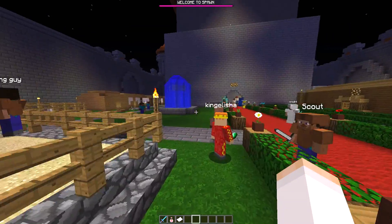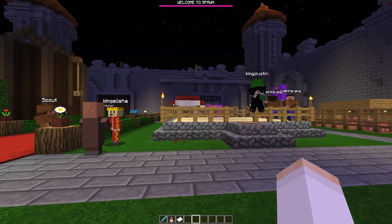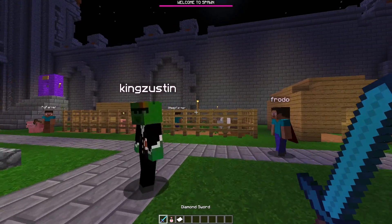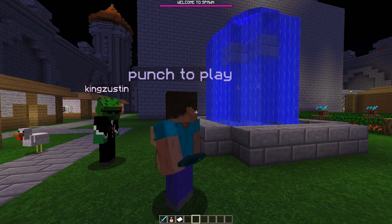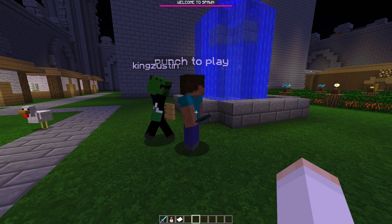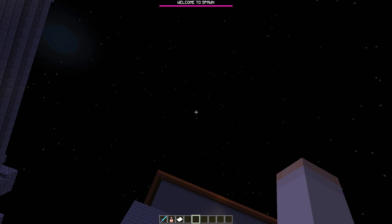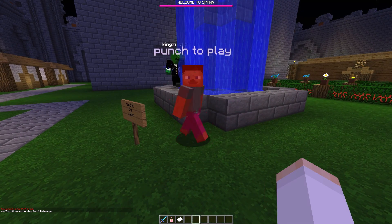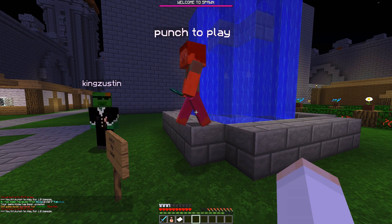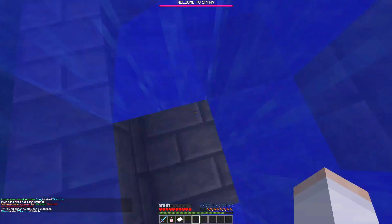This is a cool spot — it'll take a while to check out all this stuff, so maybe we can leave it for you guys to explore and have some fun. I like this guy here — he's basically his own tiny mini-game. You punch him, he throws an ender pearl at you, then he shoots you up in the sky and you've got to land. Just a random little thing.